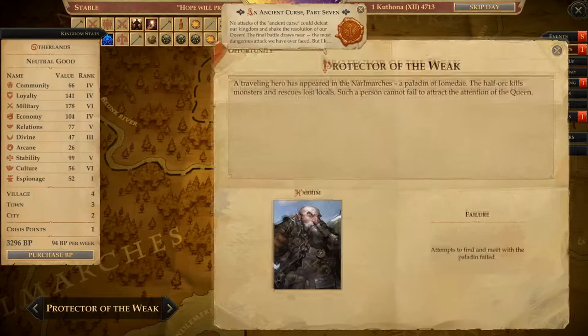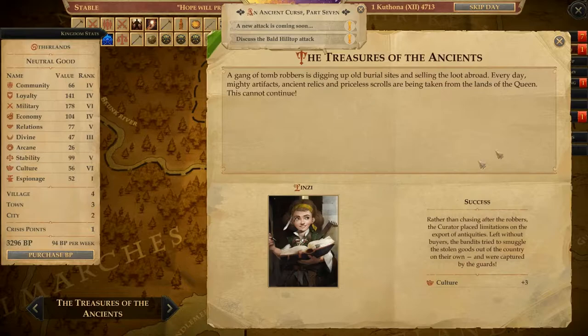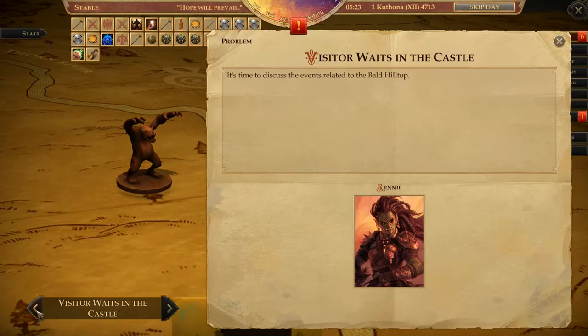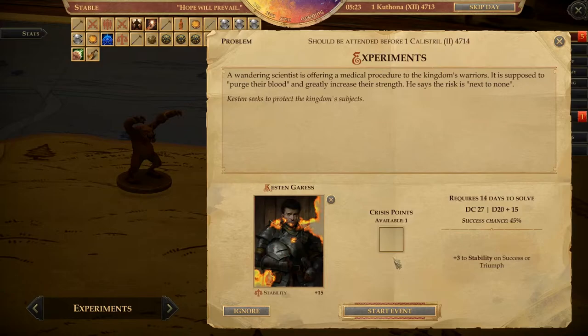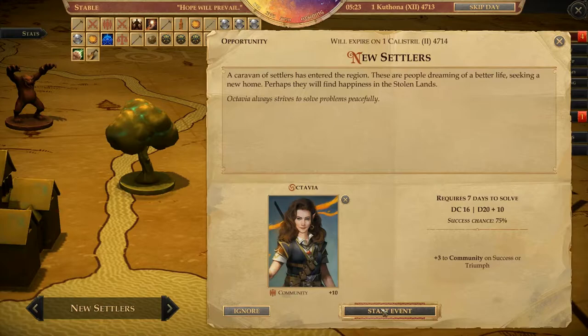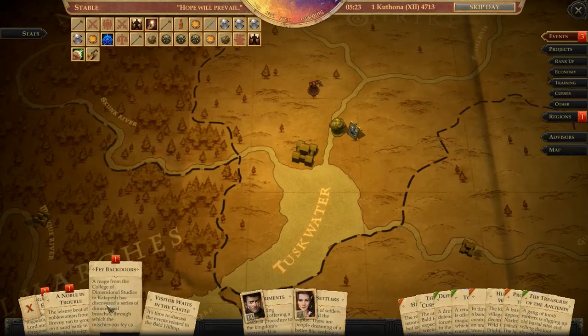Succeeded in that. Failure for that — not good. We succeeded that one and that one too. Events — got visitors. We're going to give you a crisis point. Hopefully you can sort it out. New settlers. Octavia, yeah, you're going to do that. The back doors, or Faye back doors. Noble and troubled — opportunity.